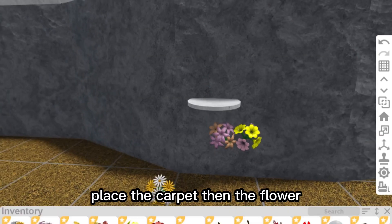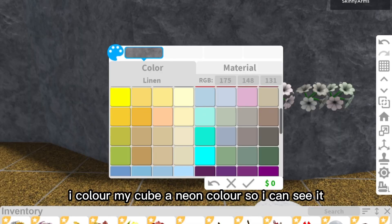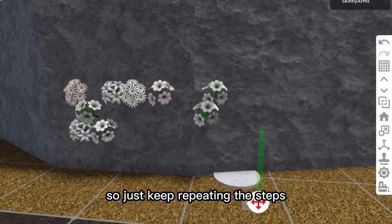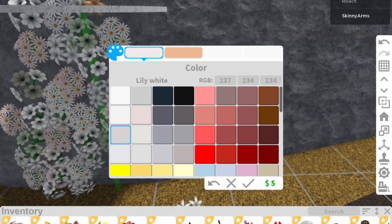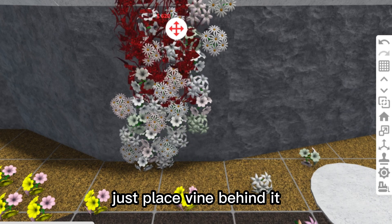Place the carpet then the flower. I color them white and light colors — it goes with my winter house. I color my cube a neon color so I can see it. Just keep repeating the steps. This is mine so far, and finally the cool part — just place vine behind it.